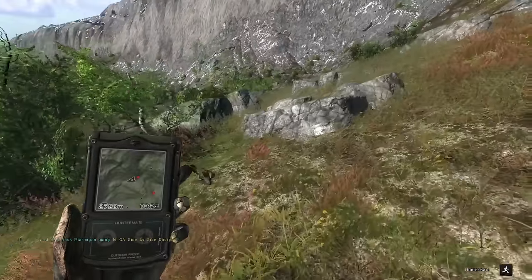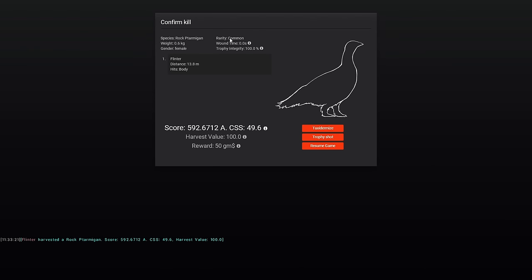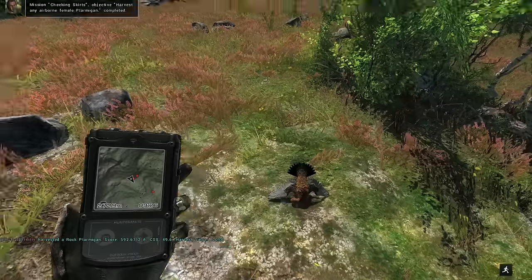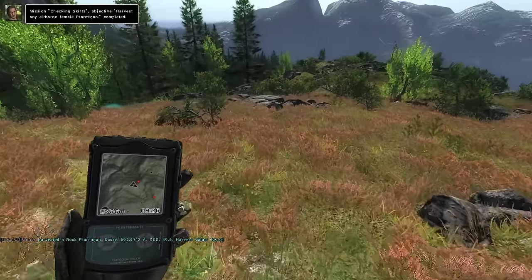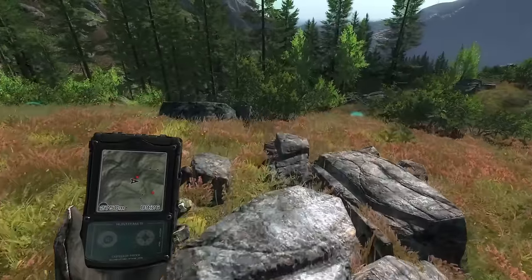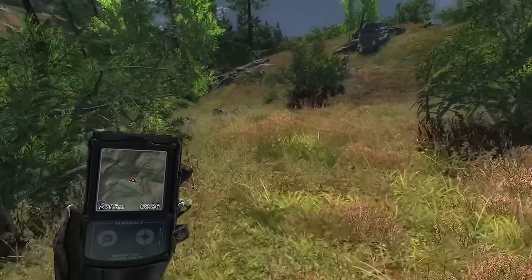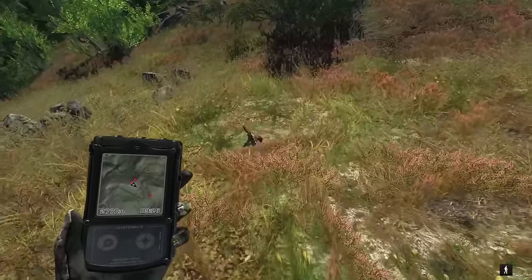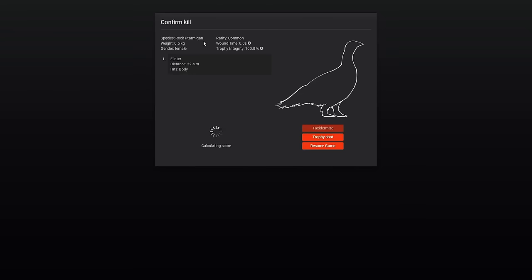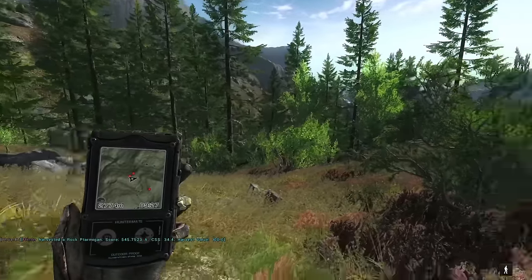We'll see if any of those were decent, and maybe we can pick up tracks afterwards. This was the one that looked encouraging — 0.6 kilo, 592. Oh, that is close. We won't tax it now, but if we don't get anything better than that the rest of the hunt, maybe we'll tax it. The leaderboard is like 620, so I wanted to keep a standard at 600-plus. This one's going to be much smaller at 0.5 kilo and 545, but kind of a decent starting point for ptarmigan anyway.